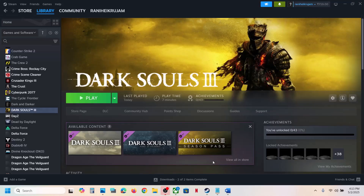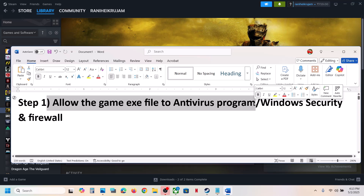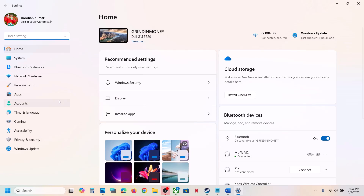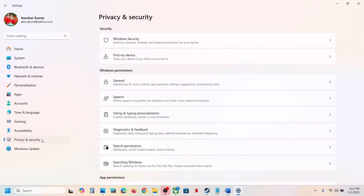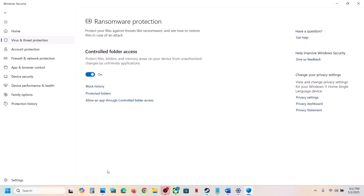The first step is to allow the game exe file in your antivirus program. If you have any third-party antivirus like Avast, Norton, Bitdefender, or whichever antivirus program you have, allow the game exe file. If you are using Windows Security, open Windows Settings, go to Privacy and Security (Windows 11) or Update and Security (Windows 10), then click on Windows Security and then Virus and Threat Protection. Scroll down and click on Manage Ransomware Protection.